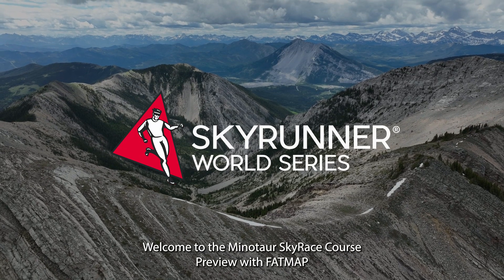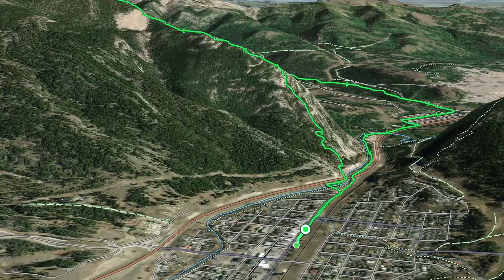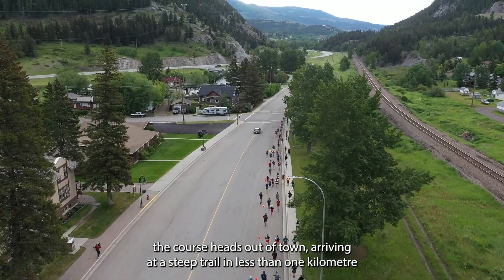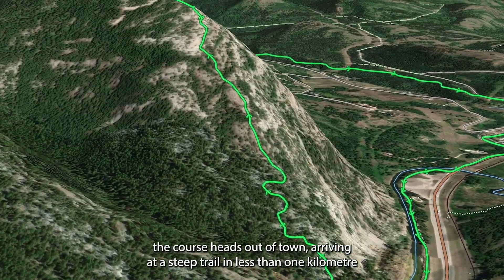Welcome to the Minotaur Sky Race Course Preview with Fat Map. Starting in the community of Blairmore and Crowsnest Pass, the course heads out of town, arriving at a steep trail in less than one kilometer.